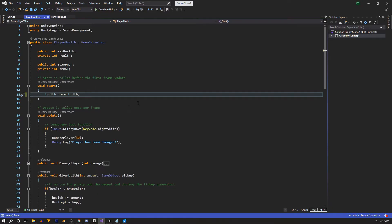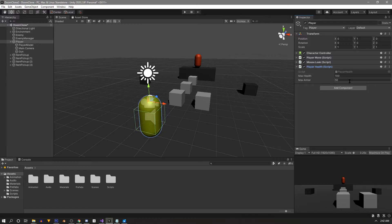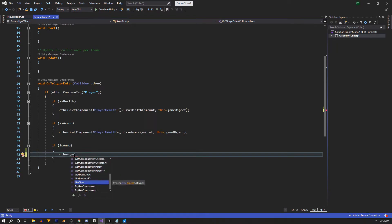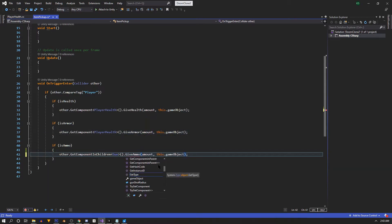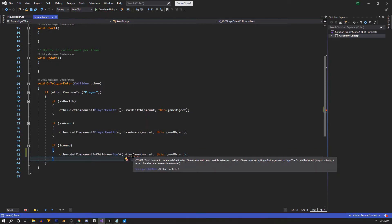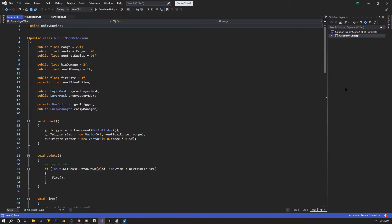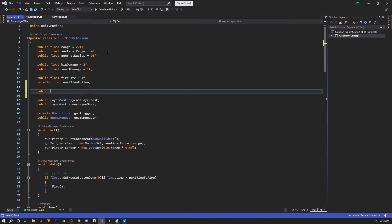Now we start on the ammo pickup. It's similar to the GetComponent call for PlayerHealth, but ammo is handled by the gun script which is a child of our player. So we use 'other.GetComponentInChildren<Gun>' and call a function named 'GiveAmmo', which also takes an amount and passes in the game object. Let's navigate to the gun game object and open the gun script to create this function.